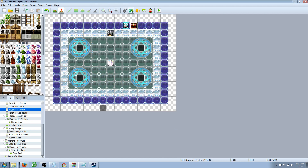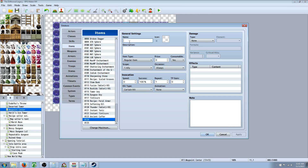Once that's activated, go into your database and create an item — call it Treasure Chest, or whatever you like. Give it a little graphic. Set it as consumable, occasion only from the menu, no scope needed, and it's a regular item. Price is up to you. Apply that.